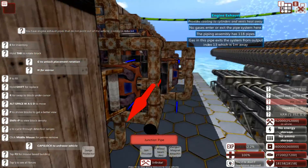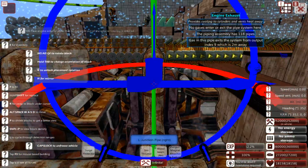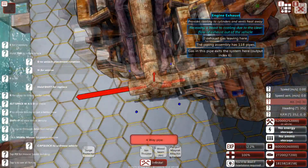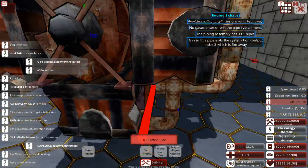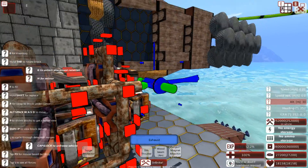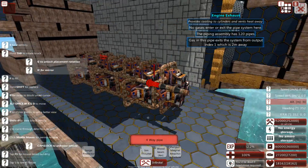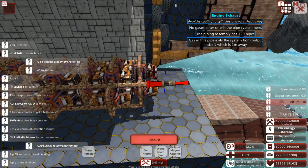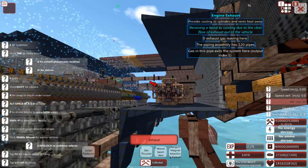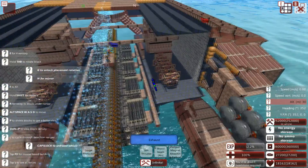I'm going to quickly neaten up the exhausts, because I am just an absolute stickler for a nice neat exhaust system. In this game I can't start messing around with exhausts without having proper exhausts. No gases enter or exit the system here — receiving a boost due to clear flow of exhaust. Both of these engines are now operational and I have bucketloads of power.